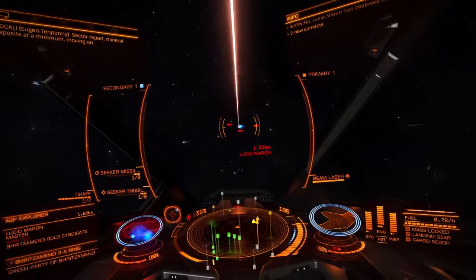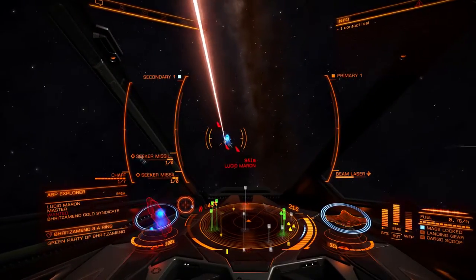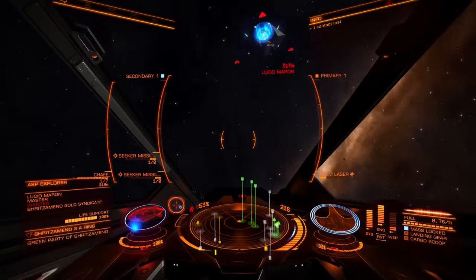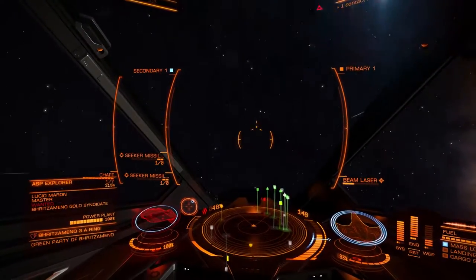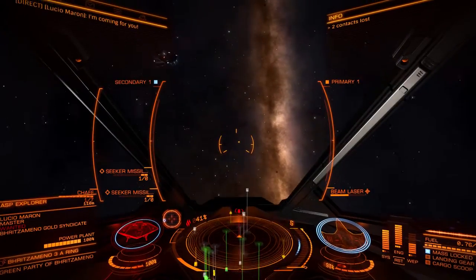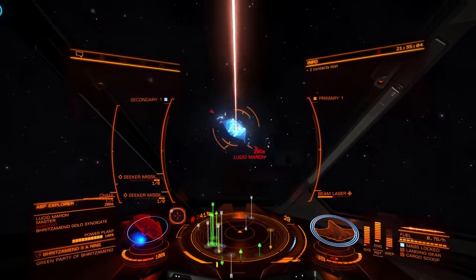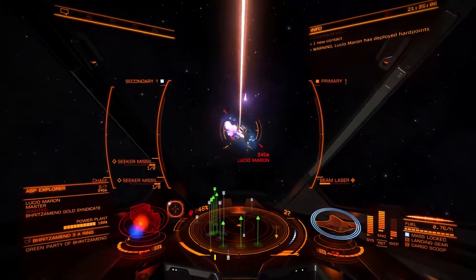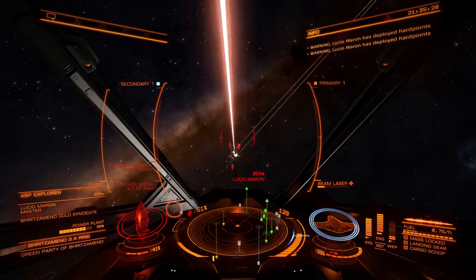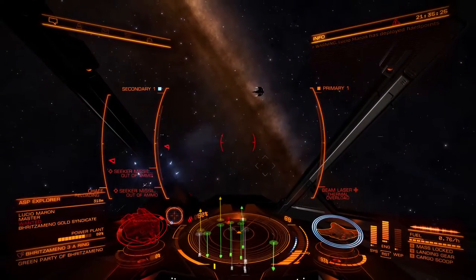We're going to try to take down this guy right here. He's an Asp Explorer — a nice large ship. We're going to aim for his power plant. Let me put it in reverse a little bit — too close. There we are. And it looks like we are out of ammunition for our missiles. We definitely did get the kill on him there.